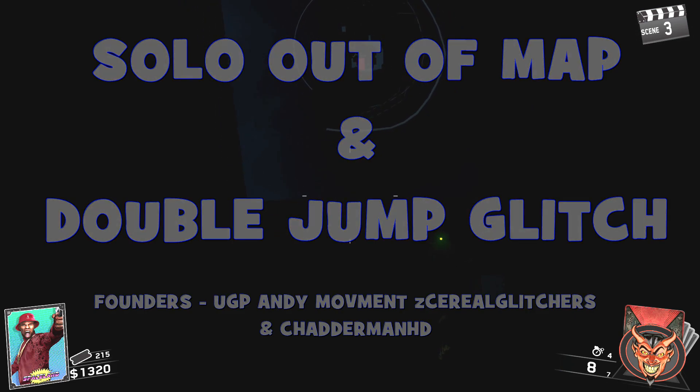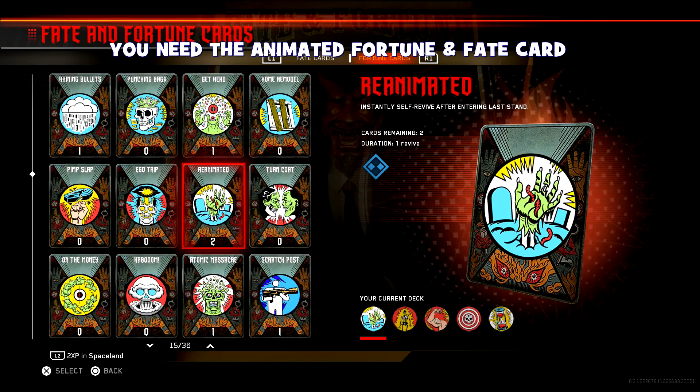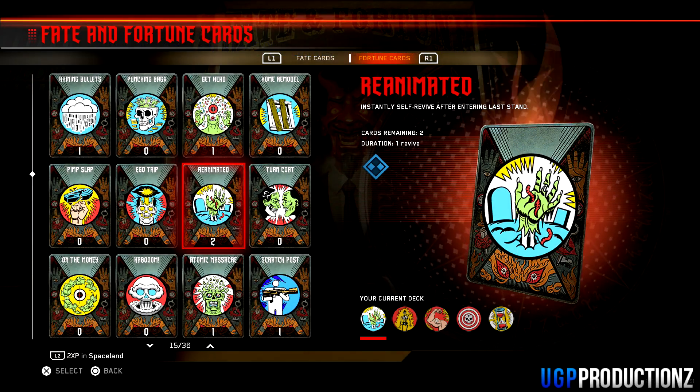Yo, what's going on guys, my name is Andy for Unique Game Productions and today I'm going to be showing you how you can get double jump on a solo game on Zombies in Spaceland.